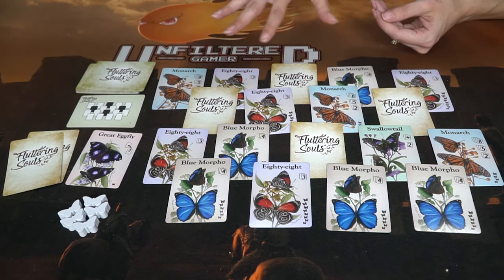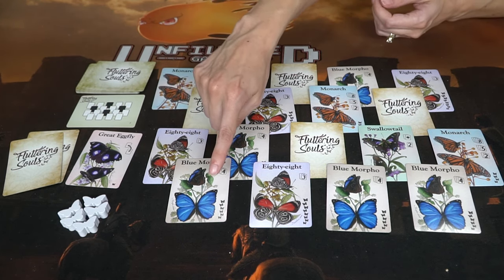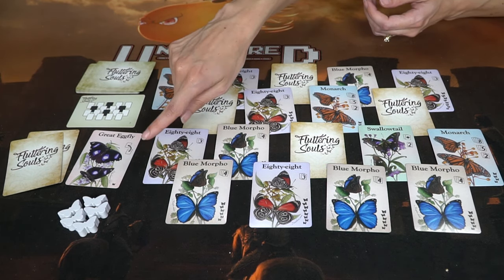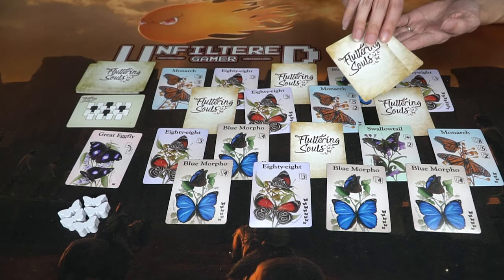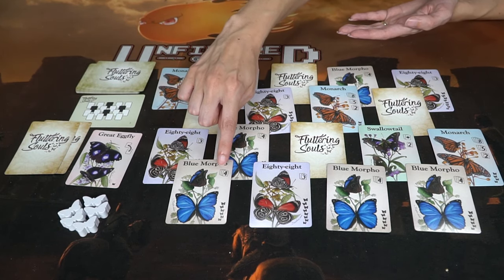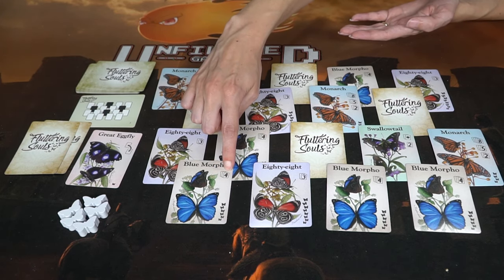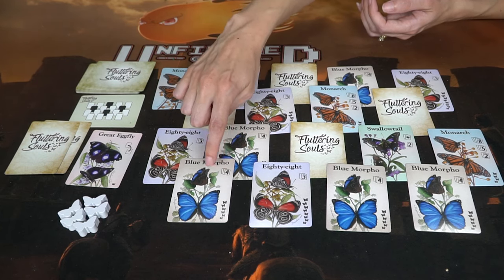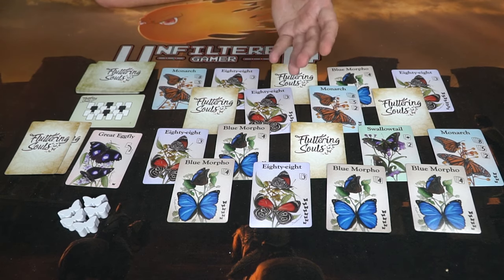On each card there are a few key terms to notice. The number of butterflies on the card tells you how many of that type are in the deck. There are always two mystery cards removed from the layout. The top of the card shows how many cards you need — one, two, or three — to score for that butterfly type and the point value of that set.